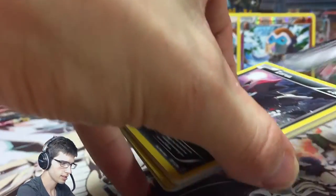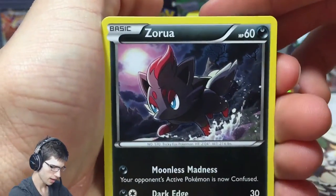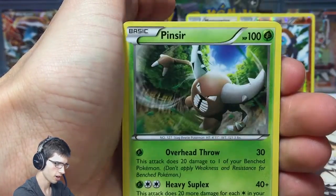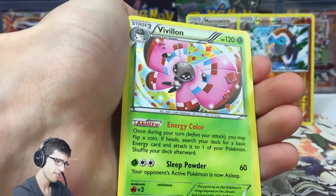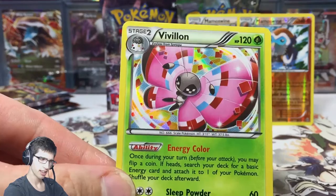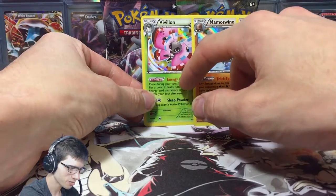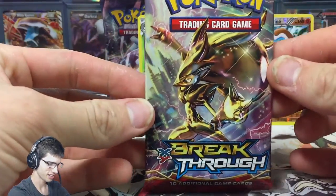We got Zorua and Froakie. We have Zorua, Meowth, Bronzor, Skiddo, Staryu, Gogoat, Pinsir, Judge, a Floatstone Reverse, and a Vivillon Holo. So if you guys have not seen part number one, we already pulled a Vivillon Holo. I'm guessing this is that one box in the case where you get some strange pulls — you start pulling doubles and all that sort of thing. So this could be a very interesting box. I've got another Zoroark Rock pack art — this could be weird.